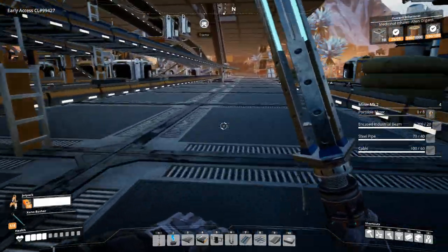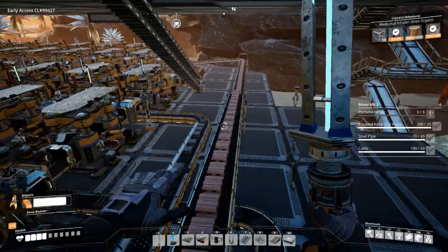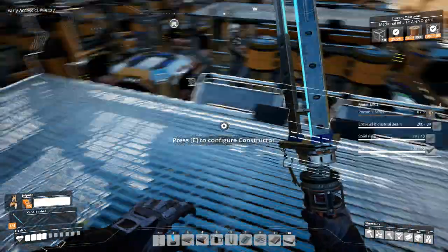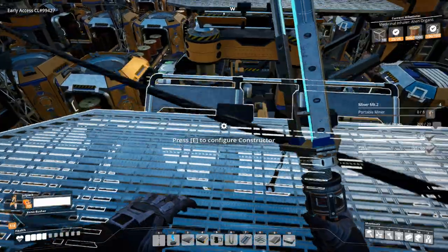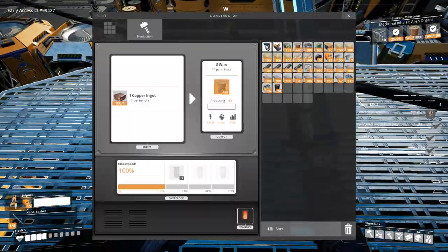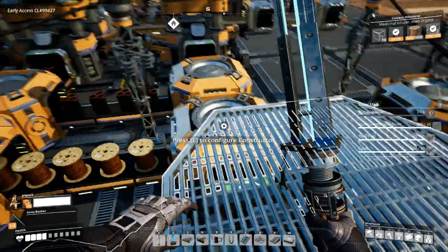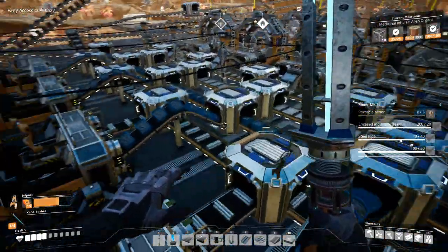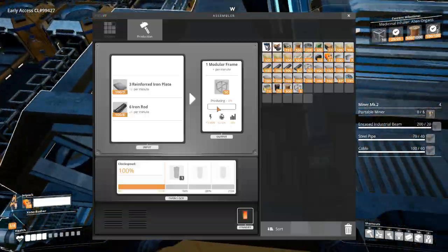We're going to go grab some copper wire. I didn't ever power that side because I didn't need to, so we probably already grabbed that. If this is at 500 that'd be better — not quite. I'm going to need modular frames. I'm just going to grab like another stack of 50 just to keep over there.